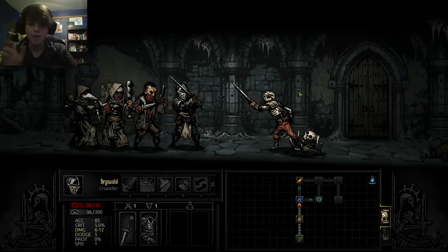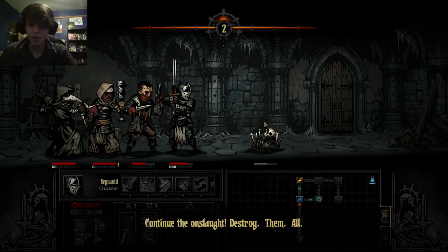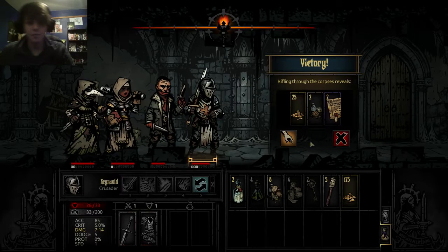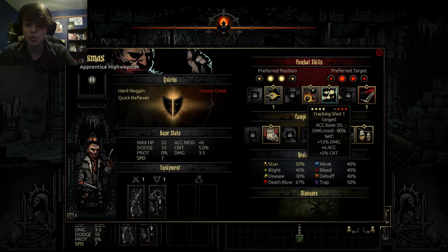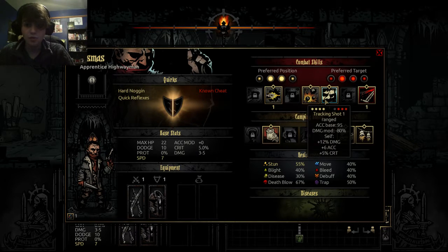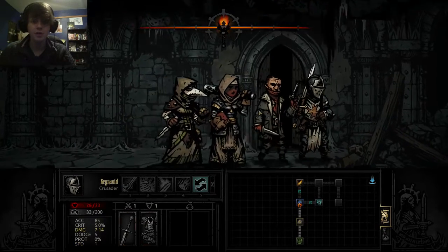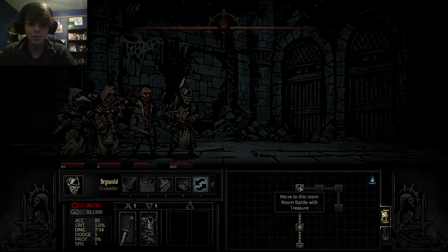The surprise mechanic is really interesting. When you surprise monsters, you get an entire round where you go first — it doesn't matter what their speed is. If you get surprised, your party's position swaps randomly and then it continues as normal with speed. Each character has different abilities that can only be used in specific slots of the party. For example, if this guy is up at the front in the very first position, he can't use his pistol shot. If he's in the back, he can't use his open vein. If he's in the front or back, he can't use his grapeshot blast. So you have to consider what your adventurers do and what you want them to do.